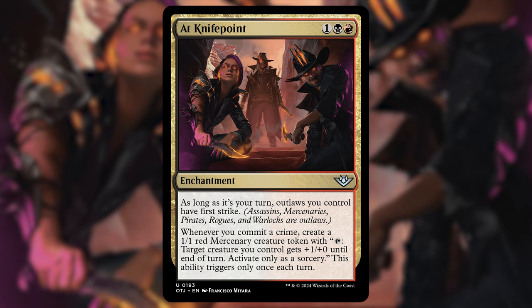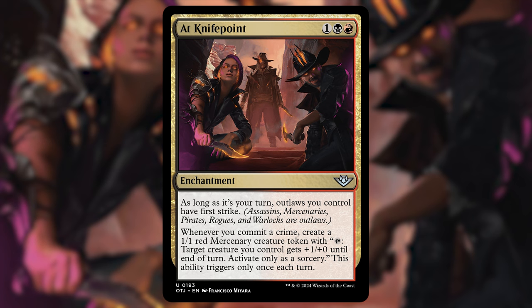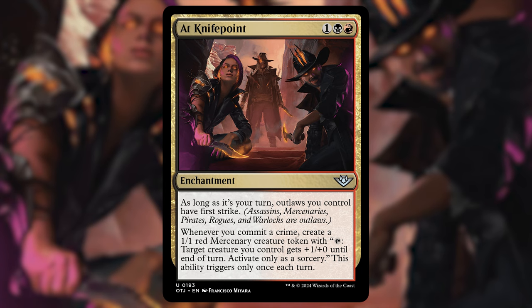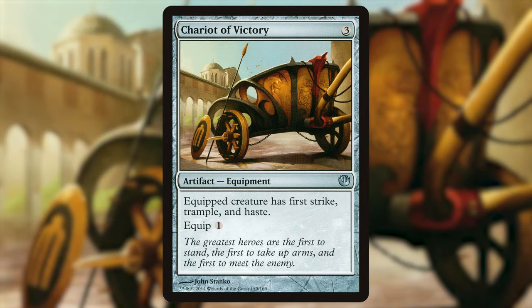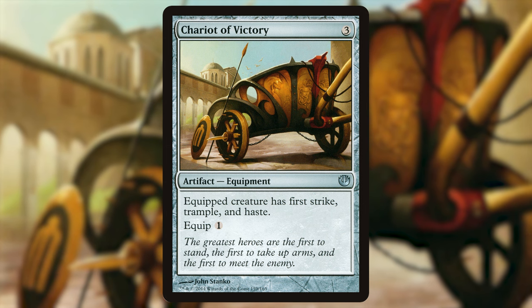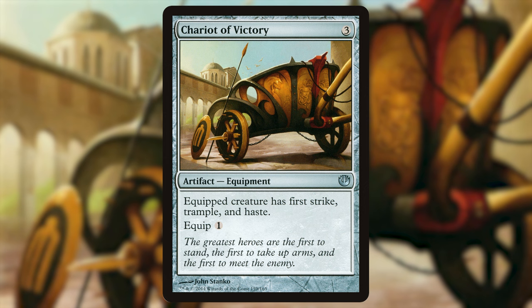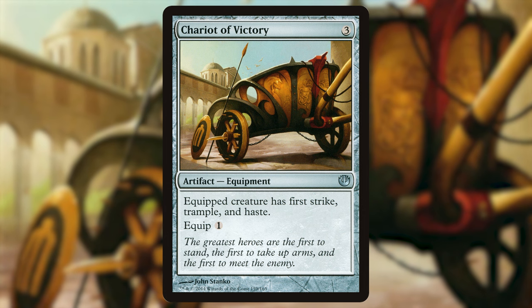The reason I put At Knife Point in here: whenever you commit a crime, you create a 1/1 red Mercenary creature token with 'tap: target creature you control gets +1/+1 until end of turn,' once per turn. Just pinging your opponents' creatures earns you incidental tokens that can buff your commander or act as blockers — great value over time. I also threw in Chariot of Victory — three-mana equipment; equipped creature has first strike, trample, and haste for one equip cost. First strike plus deathtouch plus trample is broken: one damage kills, the rest tramples through, and your creature never dies in combat.